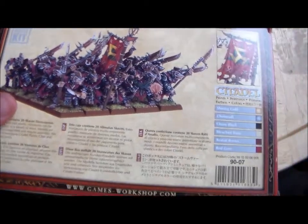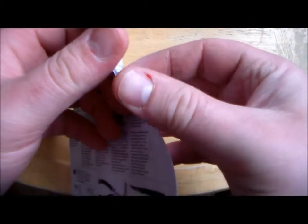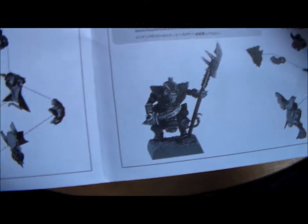So that's it, let's just move on to the sprues. First off, get your instruction book. Usually I wouldn't really bother with this, but it does show that there's the first guy — you get to give him a spear and a hand weapon.